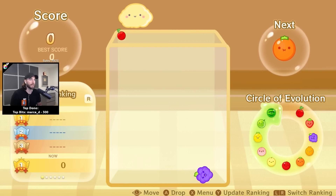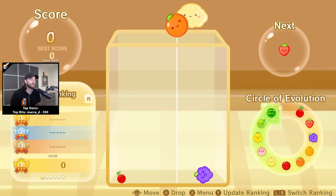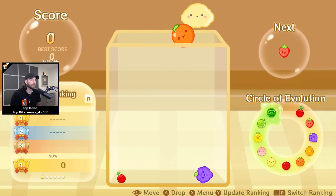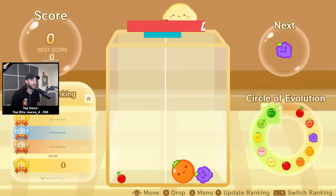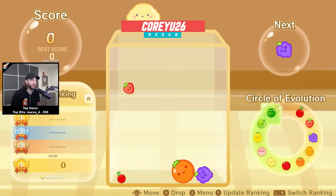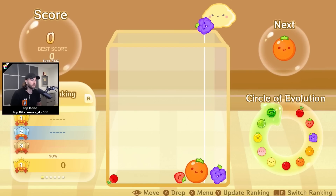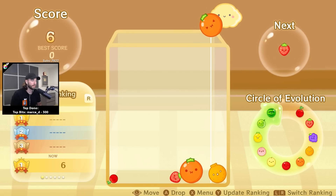I'm gonna start putting big boys on the right and little guys on the left. I don't know if that's a good idea but that's how I'm playing. I'm already going against my logic by putting this orange over here, and we'll put these small little lads over here.